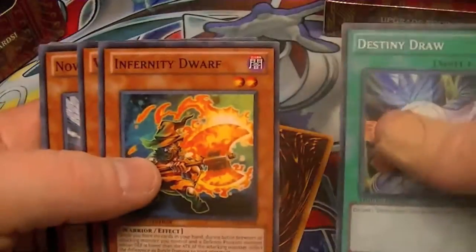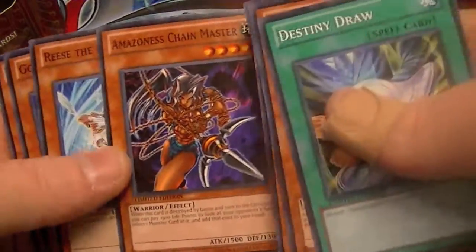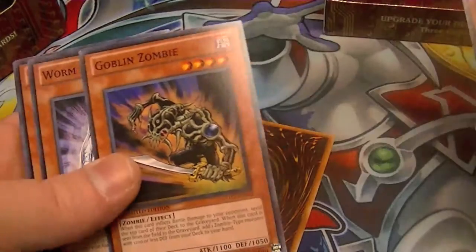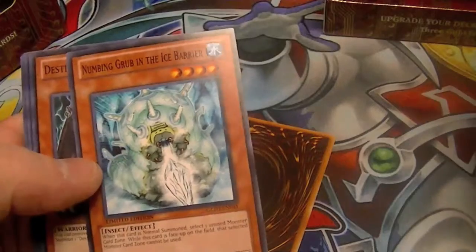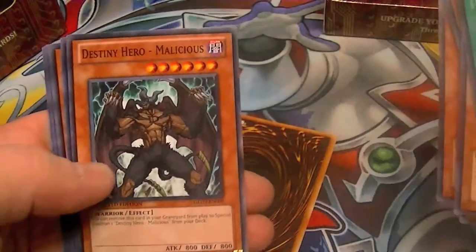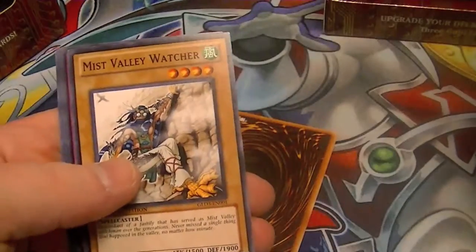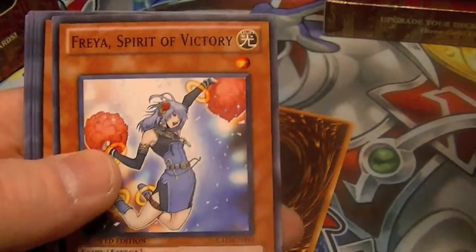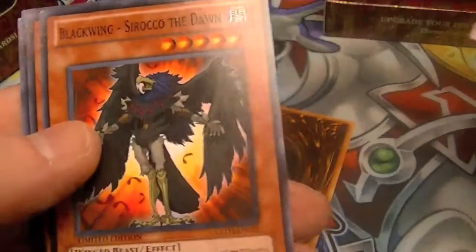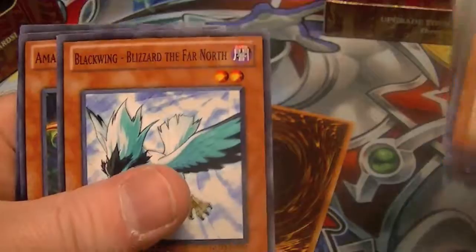So we got Destiny Draw, Infernity Dwarf, Worm Gile, Nova Summoner, Amazonas Chain Master, Reese the Ice Mistress, Goblin Zombie, Worm Hope, Amazonas Archer, Gnoming Grub in the Ice Barrier, Destiny Hero Malicious, Blackwing Boar of the Spear, Infernity Guardian, Mist Valley Watcher, Magical Arm Shield, Freya Spirit of Victory, Mist Valley Windmaster, Blackwing Siraco the Dawn, Amazonas Paladin, Blackwing Blizzard the Far North, Amazonas Swordsman, and Black Whirlwind.